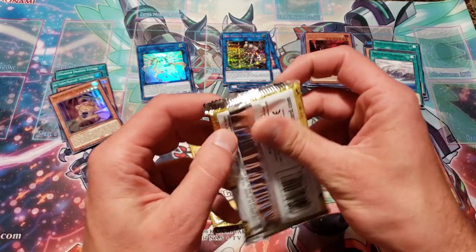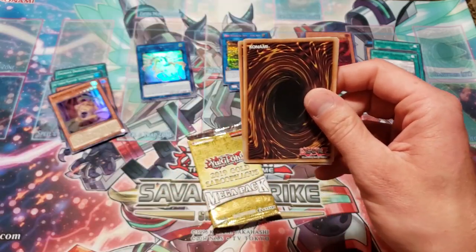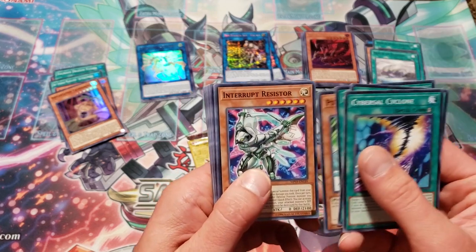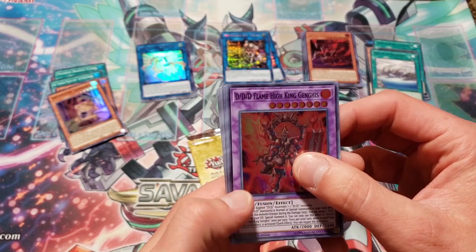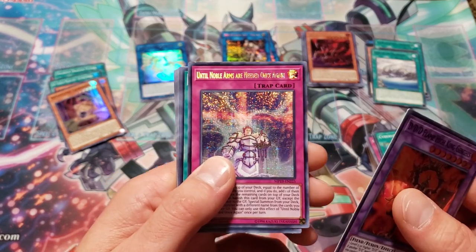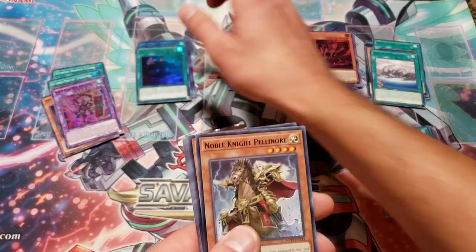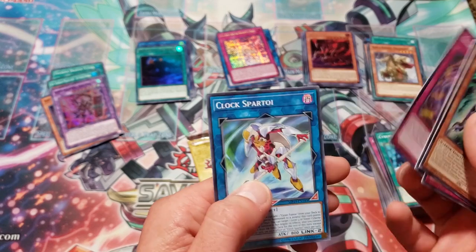Second pack of the third tin. Cybersal Cyclone, Multi-Role, Ostinato, Psychic Ace, Interrupt Resistor, World Legacy Awakens, DDD Flame High King Genghis as our super. Until no arms are needed once again — as a Prismatic Secret. Herald of the Abyss again. This pack wasn't that great at all. Noble Knight Pelennor, Galaxy Brave, Crusadia Crawler, White Stingray, Dracunity Krause, Shield Handler, and Clock Spartoi.